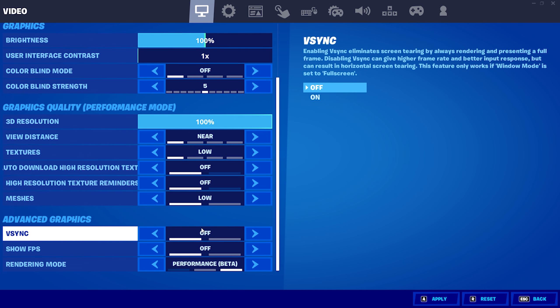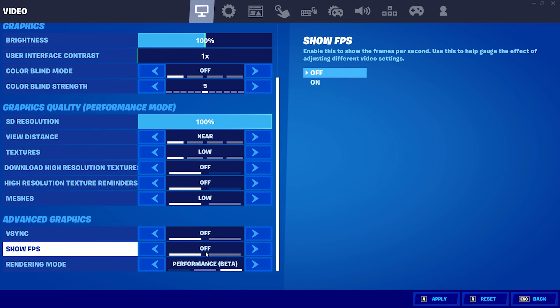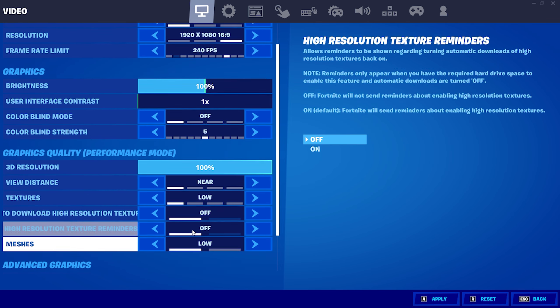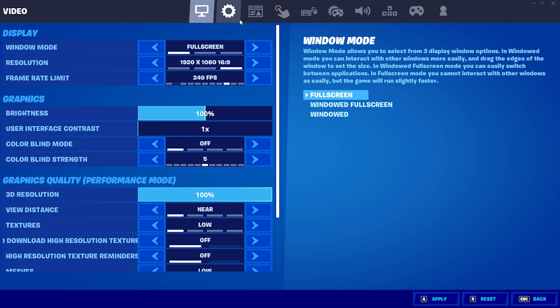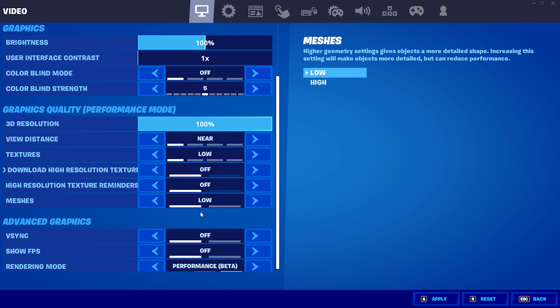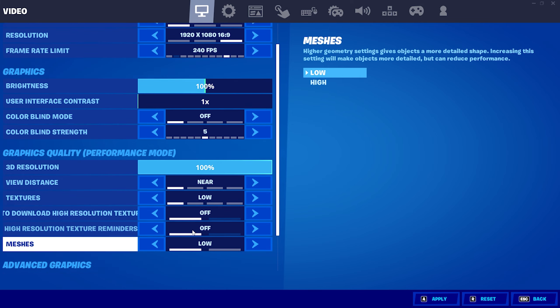Onto the advanced graphics section, turn VSync off. For the rendering mode, I recommend that almost everybody turns on performance mode. Although it may not look as fancy, this takes a massive load off of your device and increases FPS big time. When you have performance mode on, you may need to restart your game first, but you'll also gain access to the meshes setting. Although high meshes tend to look a little bit better on screen, low meshes are way better for performance, so I do recommend putting this to low.